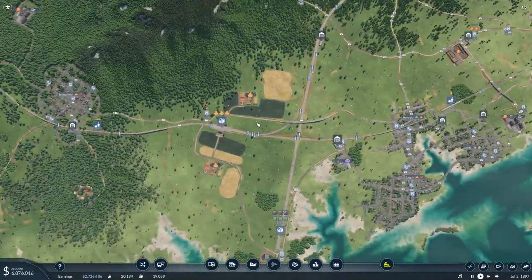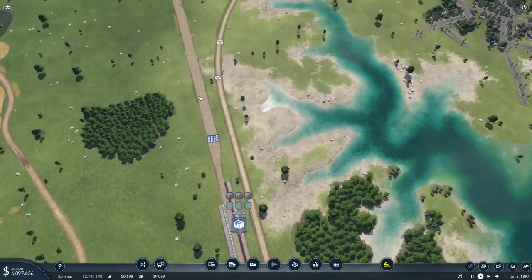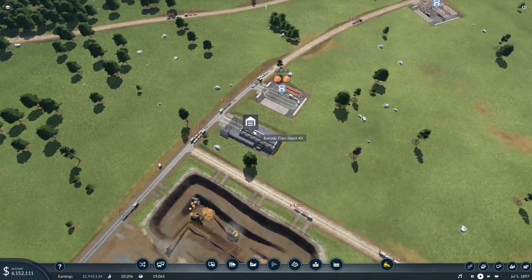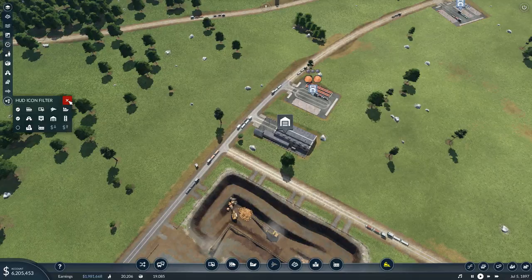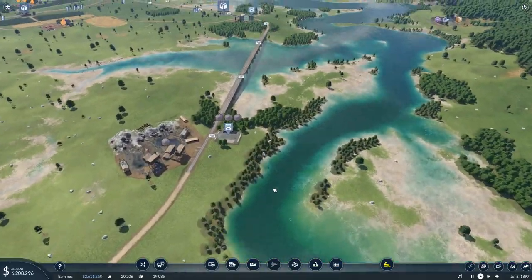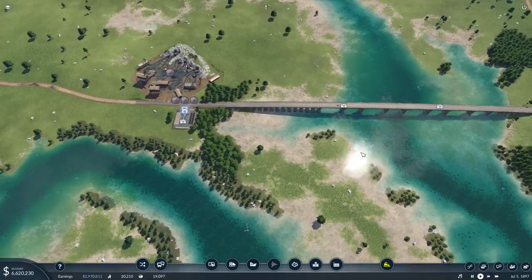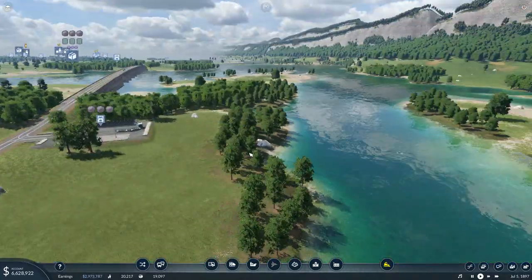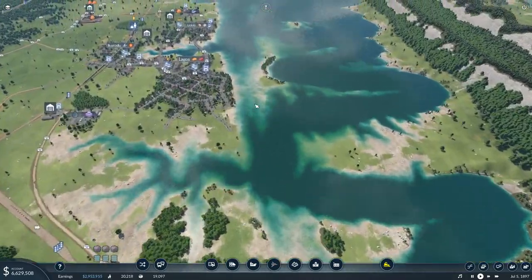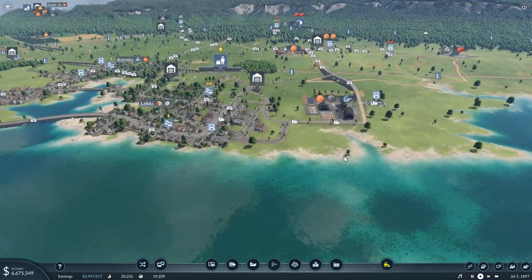So what I think we're going to have to do is come up with a different solution for getting the coal to the steel mill. We're going to have to change how we're doing all this, because right now we are moving coal from the coal mine via cargo trams to this station here, then the trains are picking them up and bringing the coal over here. We're going to change this plan — instead, we're going to build a port over here and use ships to move the coal. I'd like to make sure we get that port in a place that's within catchment.